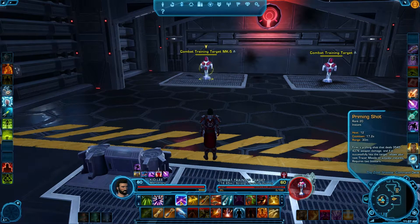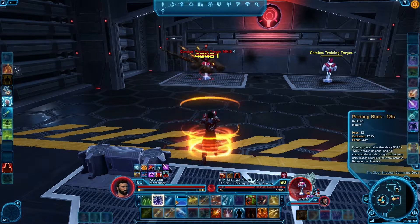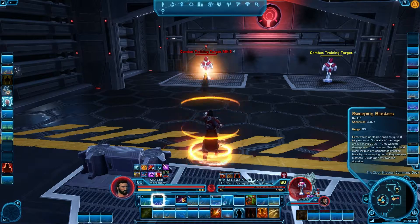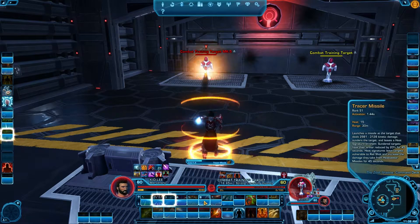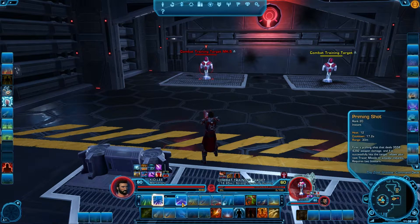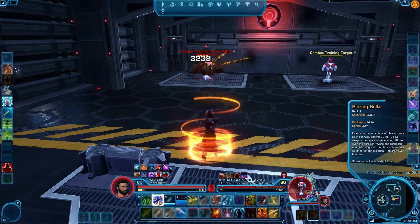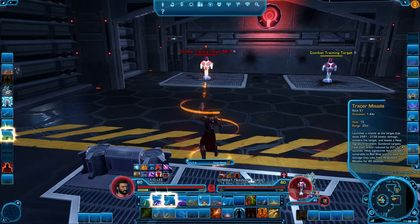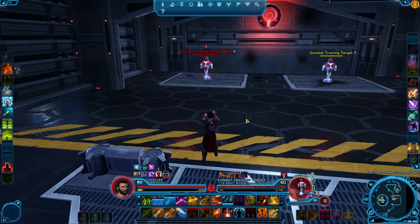Starting on number four — Priming Shot — I fire that off and you see that Tracer Missile lights up. I'll spam Tracer Missile and you see Blazing Bolts lights up, so I'll hit that. I'll then go back to Tracer Missile and switch over to Heat Seeker, and again Blazing Bolts refreshes. Let's change it up: Tracer Missile, Tracer Missile — and you see Series of Rail Shots has popped up because I now have my five stacks. Go ahead and shoot that off for optimal damage.